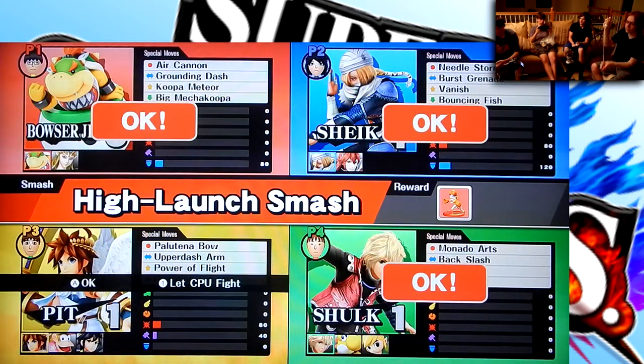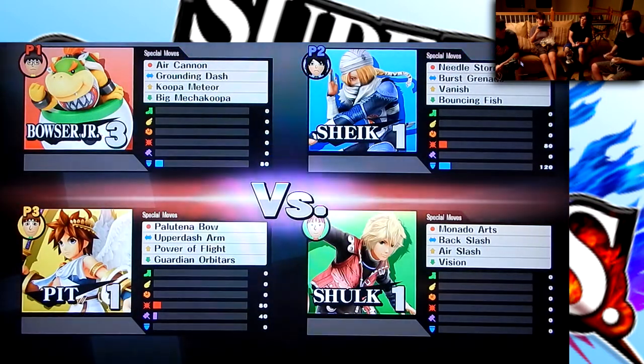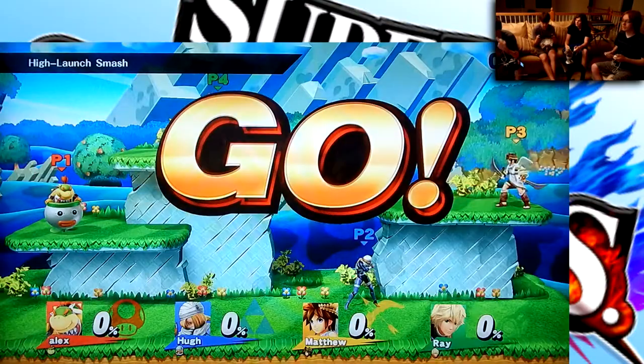Or you can have the computer fight. The number next to your name is the difficulty of the computer — one is the worst. It looks like I'm completely stuck. I am Shulk. So we have these fighters — it's just the next one in line. Alright, let's play. Let's actually fight.